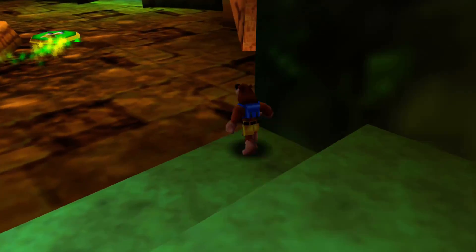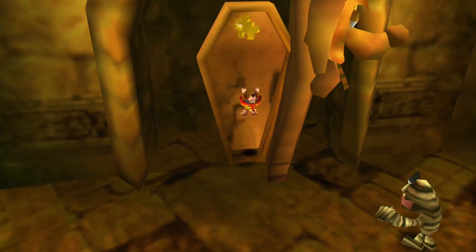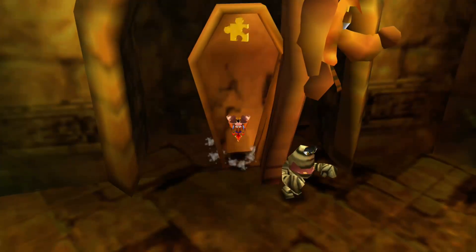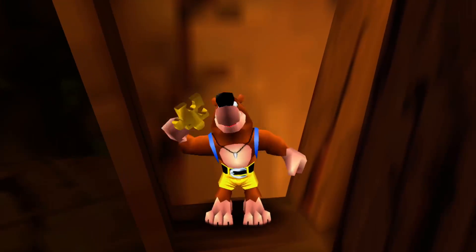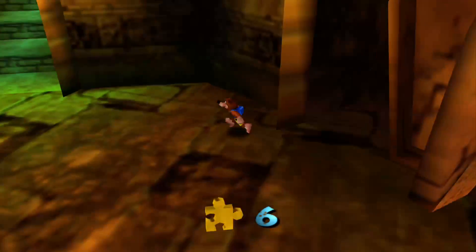There are also mummies here which make it more realistic. Here's a jiggy - you can actually get it if you use the spring pad to jump over there. That's a cool little trick to use.